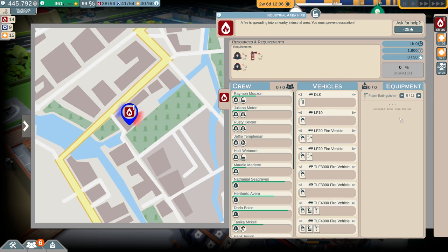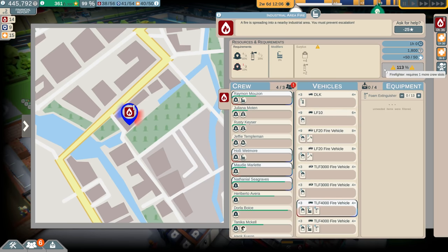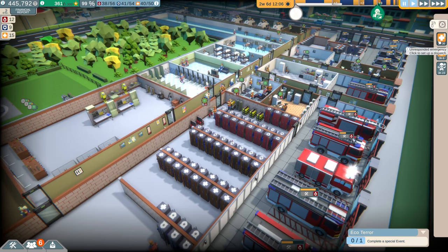Industrial area fire — a fire is spreading in the nearby industrial area. This is a pretty basic call. Let's go ahead and get our specialist out there and try to minimize how many people we send. I've noticed the dispatch percent goes above 100 now — it used to not do that, which is pretty cool. We need one more firefighter. Alright, 103% — let's go ahead and dispatch that.